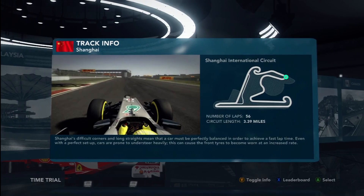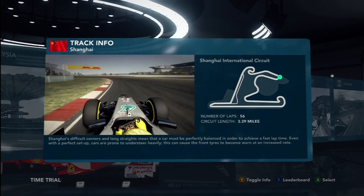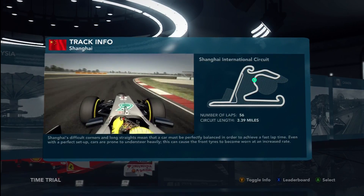Now in towards turn seven — a flat-out left-hander. Ease it back though, because the right-hander that follows tightens up right at the exit. You want to keep the car to the right-hand side here to open up turns nine and ten.